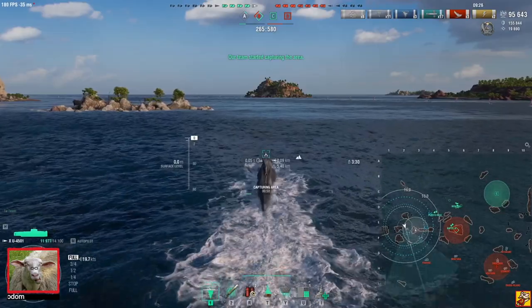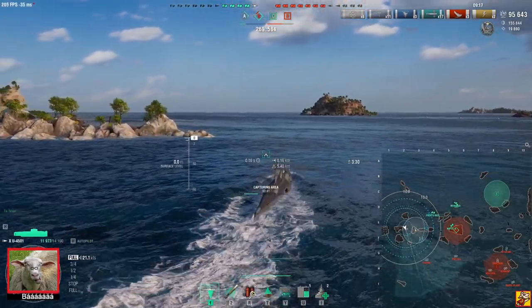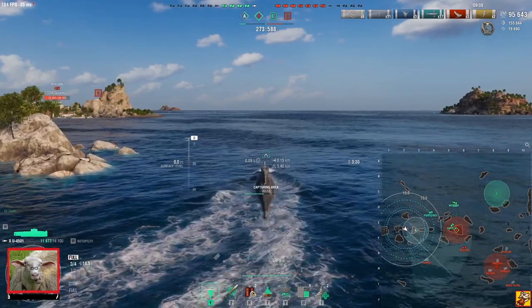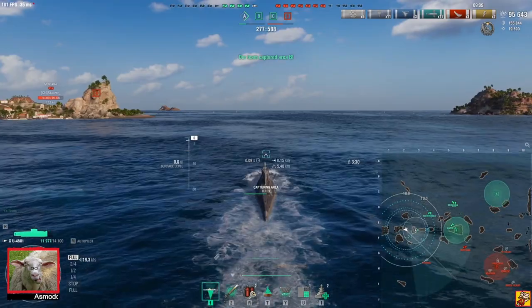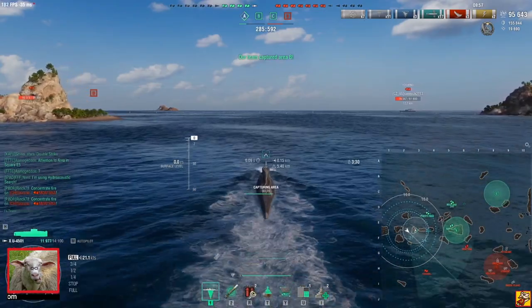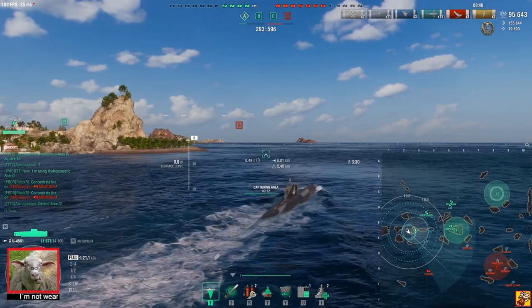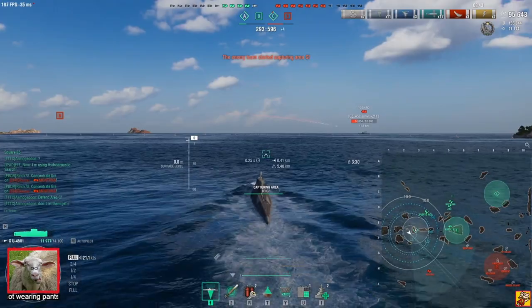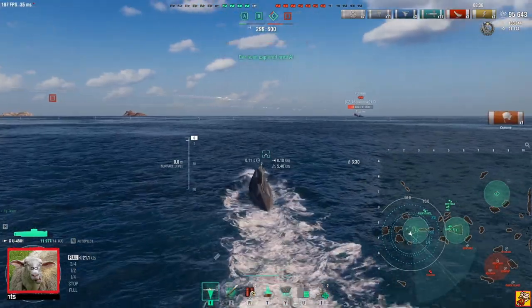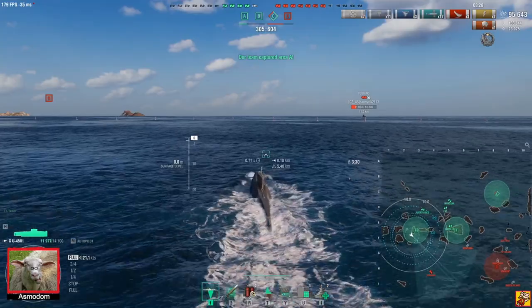I need to find Yoshino. All these islands are very scary for subs because I only have 14K HP max. I can tank some AP, but if they use HE I'm usually screwed — especially Hindenburg and others that just wreck my face. There's Yoshino. I want to cap this and keep spotting for my Napoli, because I think I'm the only one spotting him. That's the reason I'm not diving instantly after getting this cap.